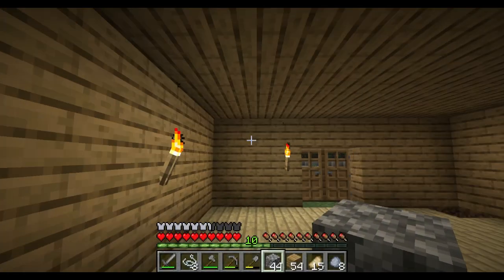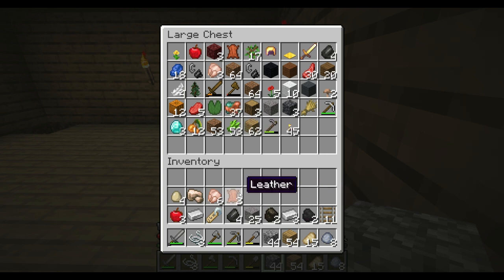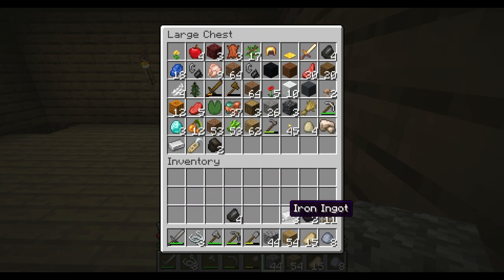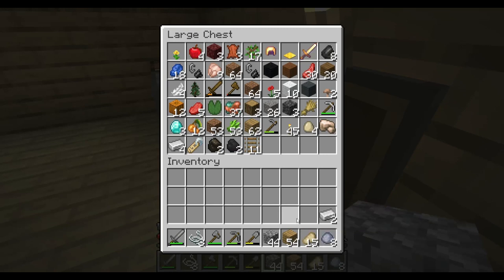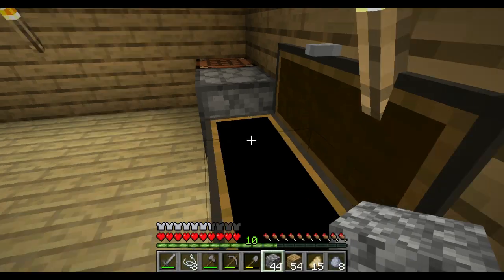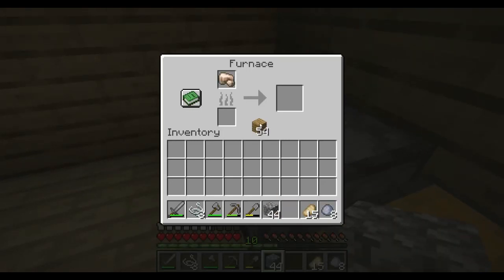That was very exhausting. Time to put some stuff in our chest — we got so much stuff from that mining adventure. That's a great first mining trip. We've got four more iron — we can actually make a helmet! We literally have enough for the whole set! Let's go boys, that's an absolute W — we've got enough now for the whole set.